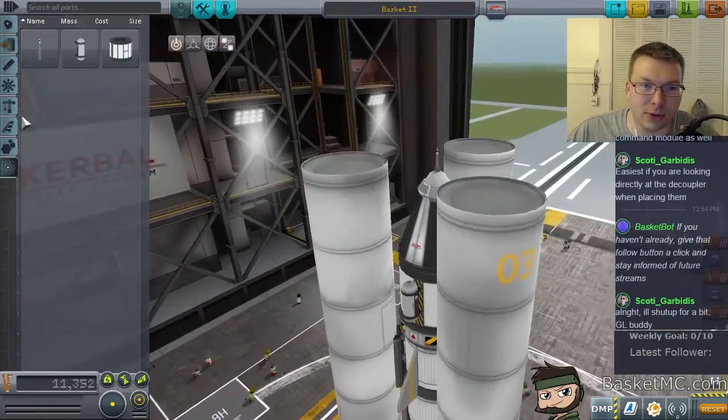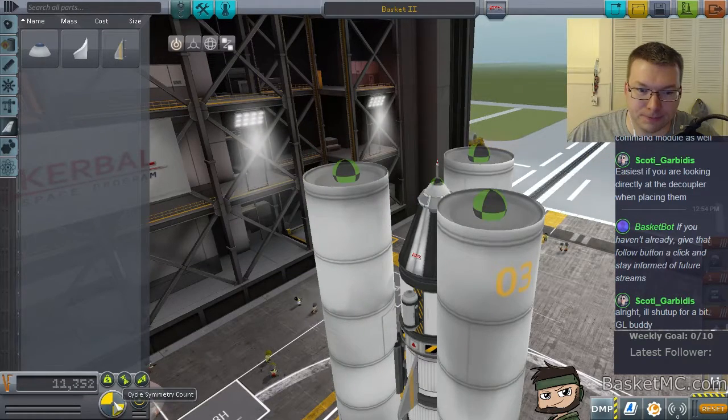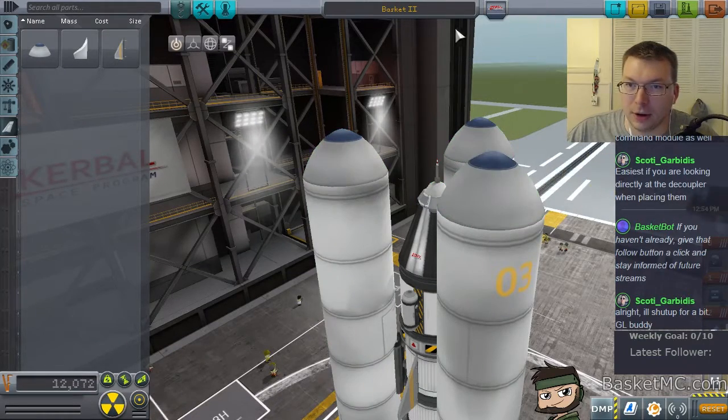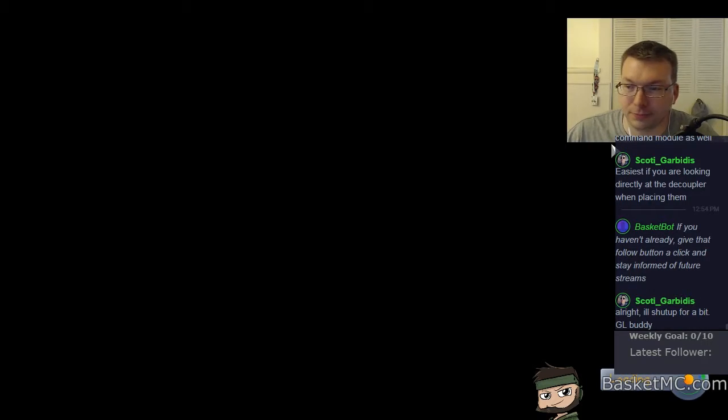Let's give it a go. Actually, do we have nose cones? Yes, let's put some nose cones on here. Oh no, I want three. Alright, Basket 3. Let's give it a go. Save. Launch. Let's see how this goes.